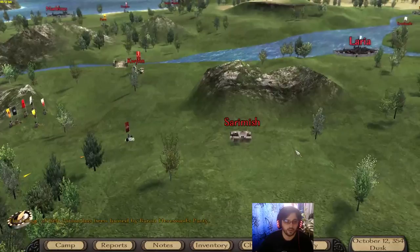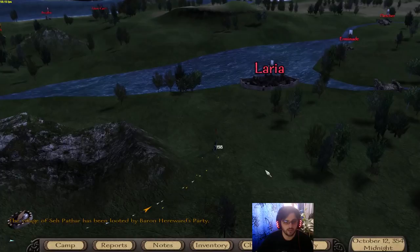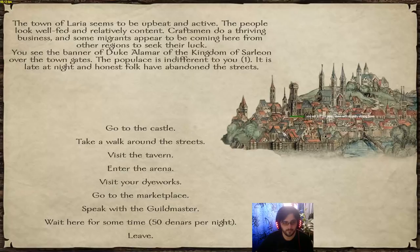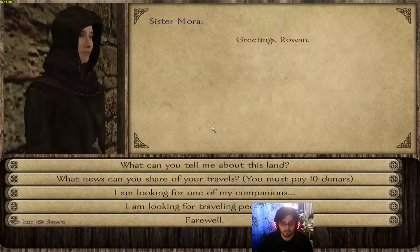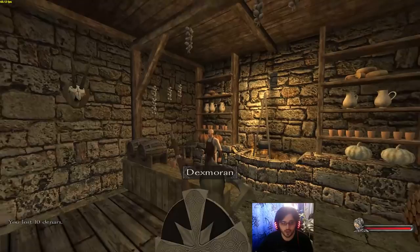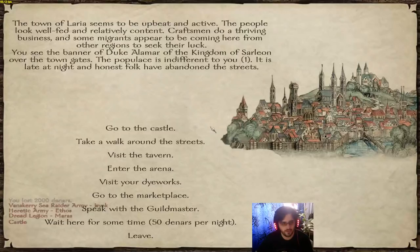Some soldiers leveled up — Kiergaard Axeman. Grab that food and let's check the tavern. Any news about invading armies? Dread Legion is near Maras. Venskiri raider army near Jaiic. Heretic army near Ethos. No words on Judah, so if there are no words on Judah, he's most likely over here in this territory somewhere.